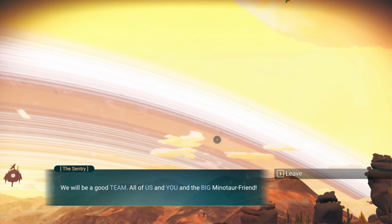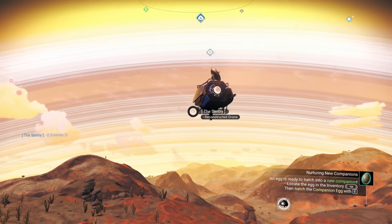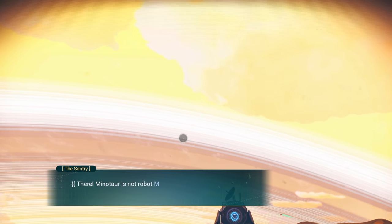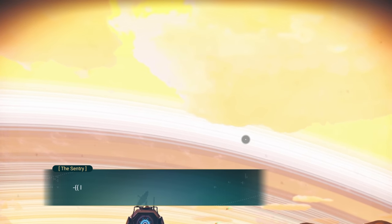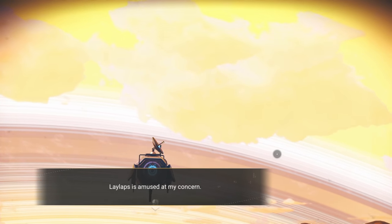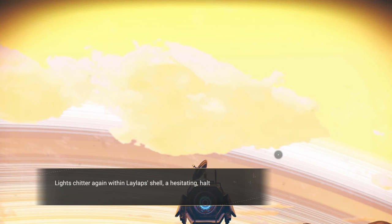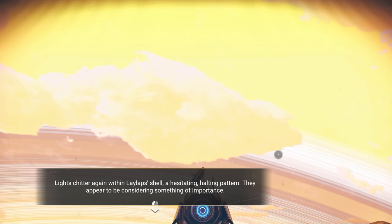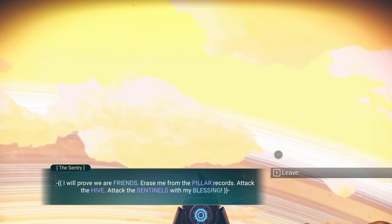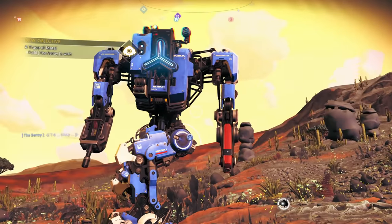Lelaps says we'll be a good team — all of us, me and the big Minotaur friend. It's delighted by the transformation: the Minotaur is not a robot machine anymore, it's a friend — or can choose to be. Lelaps says it's glad we agreed to help, then asks us to prove we are friends: erase it from the pillar records, attack the hive with its blessing.